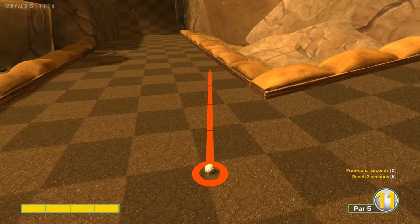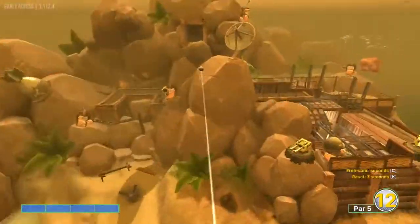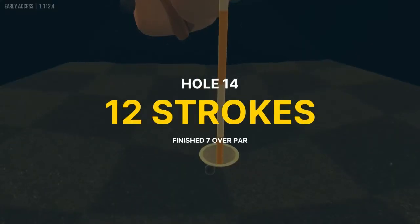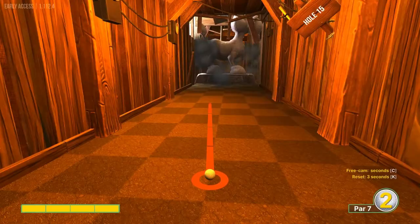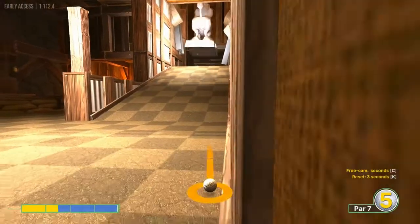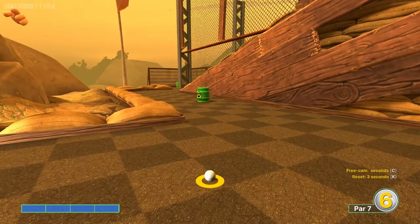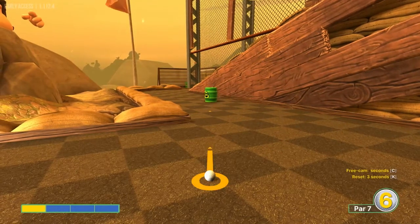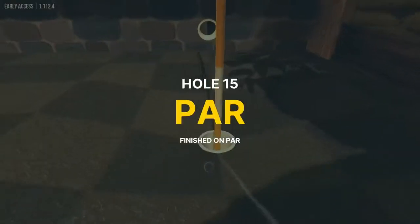For hole fifteen, third shot: go full power right at this dark square on the wall — that'll get you in the cannon for a three. Then aim at whatever is hanging on the wall in the background at full power. Your second shot, angle back toward the center a little bit at full power. Third shot, aim just off the middle of this barrel at one speed, and that'll get it to roll right down to the hole.